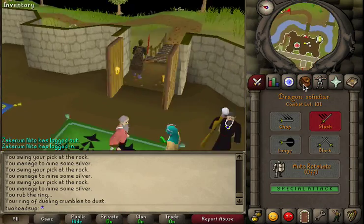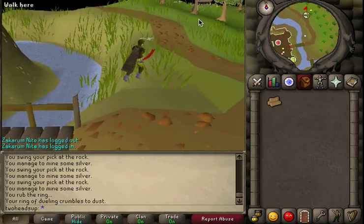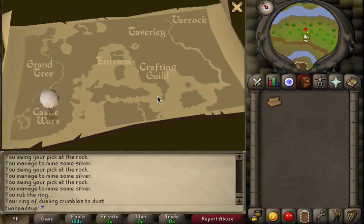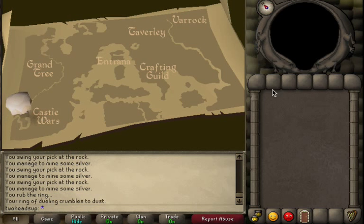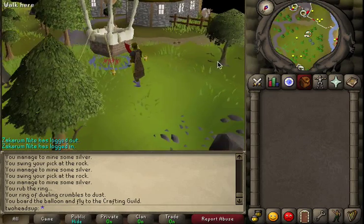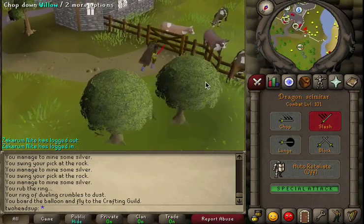So let's get started. I also recommend wearing lightweight equipment because you don't really need heavy gear to kill cows — that's why I've got the spotted cape on. Of course, if you're really low level you might need some armor, but I doubt you've done the Enlightened Journey quest at a horrendously low level.